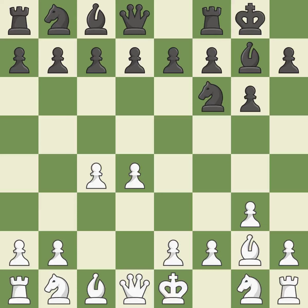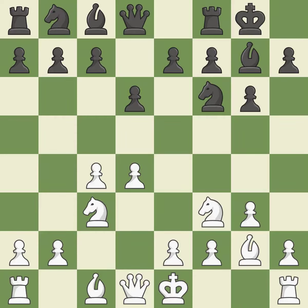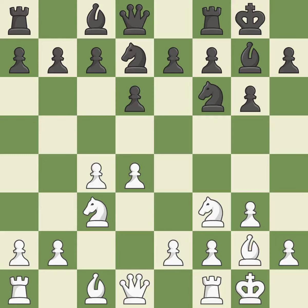Castling gets the king out of the center and activates the rook. A knight moves out of its beginning square and into the action, activating it — the bishop will be better off as a result. Castling develops a rook while also moving the king to safety. Castling to the same side of the board as the opponent tends to lead to less sharp positions as compared with opposite-side castling.